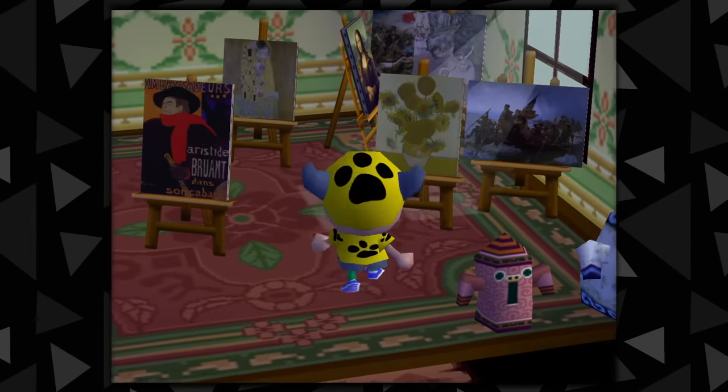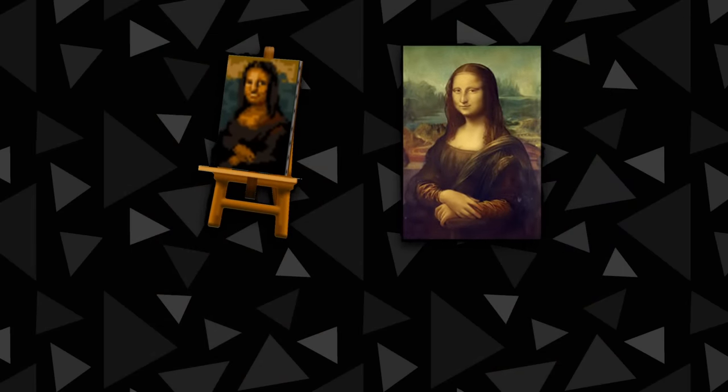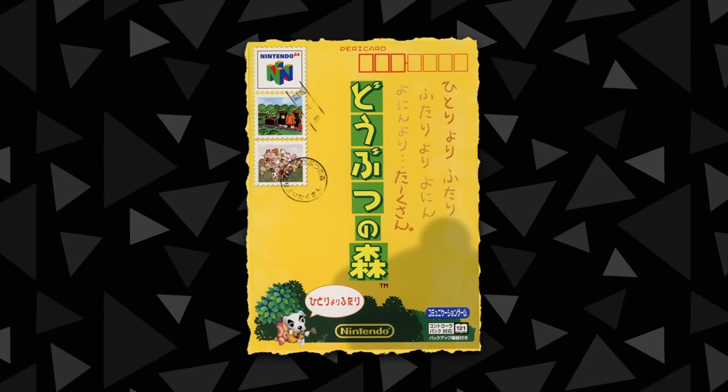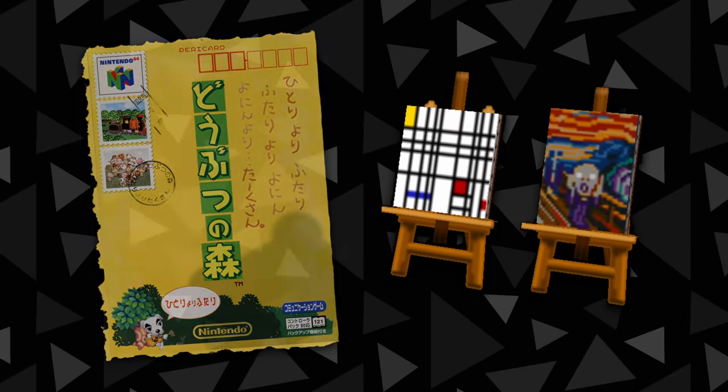All of the painting items in Animal Crossing reference real-world paintings, and the game can get away with this because they are works of art that have entered the public domain. However, in the original Dobutsu no Mori, there are actually two paintings that were not yet public domain in certain jurisdictions when the game was released.